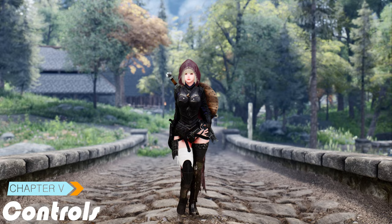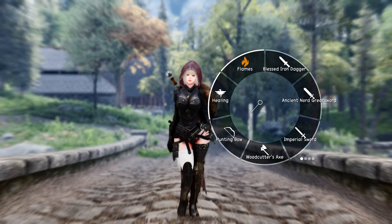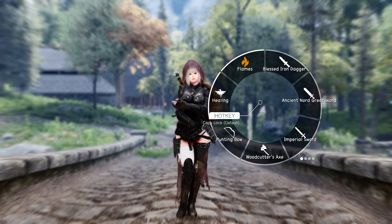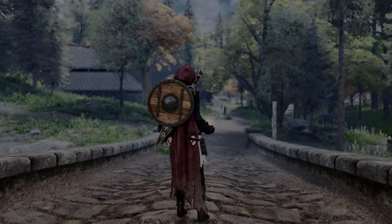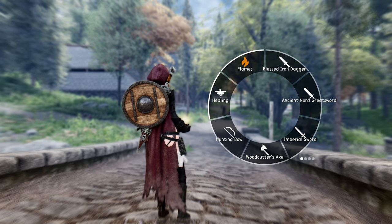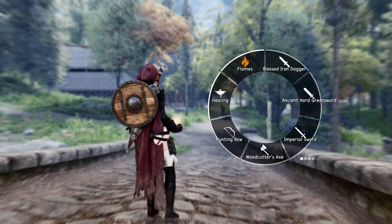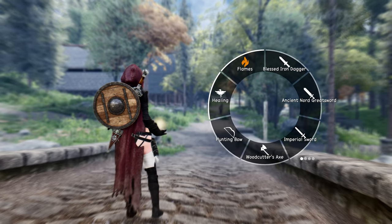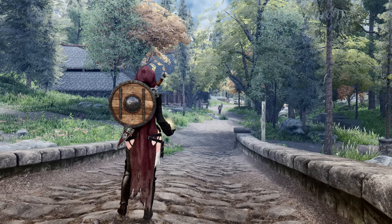Let's talk controls. Toggling the wheel menu is as simple as pressing a designated hotkey. A short press will bring up the wheel, and another press will hide it. But if you need to keep the wheel open for an extended period, just press and hold the hotkey, and the wheel will remain active until you release it. This toggle method allows you to choose the option that suits your needs and playstyle.